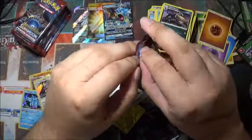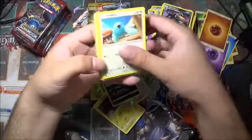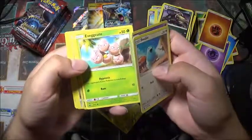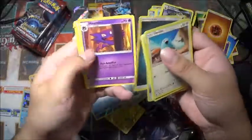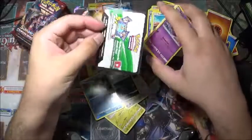Come on, second secret rare — give me a rainbow! Green card. Swinub, Swablu, Spoink, Chimecho, Jigglypuff, Exeggcute, Remoraid again, Registeel. So I have gotten all three — Registeel, Regirock, Registeel. So I guess that Registeel card is playable to a point.